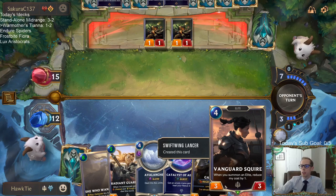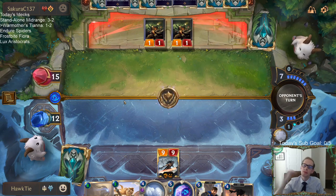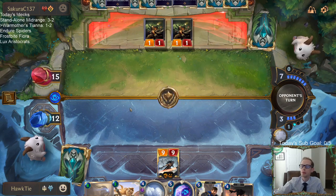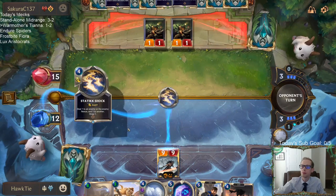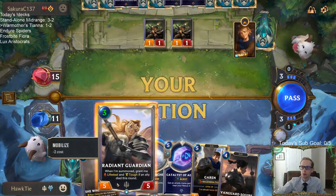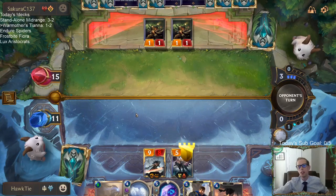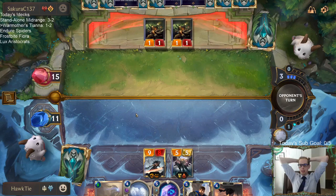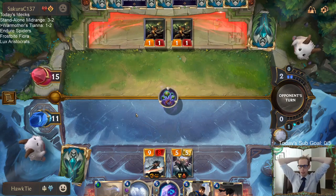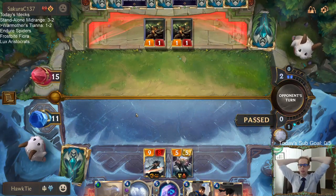Vanguard Squire is not very good — we're never going to play this thing, it's probably just going to get obliterated. Forgot about Noxian Guillotine. Now they can use some other burn spell to hit Radiant Guardian, and then Noxian Guillotine and kill my Tryndamere and my Radiant Guardian. Noxian Guillotine could be brutal if they have it.